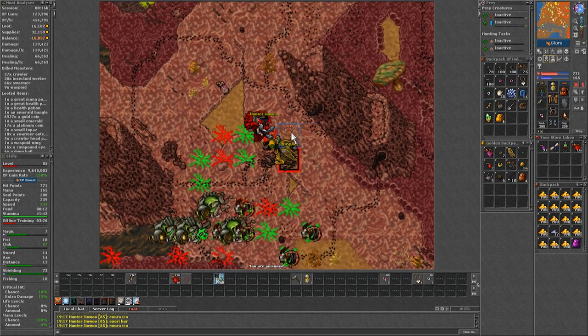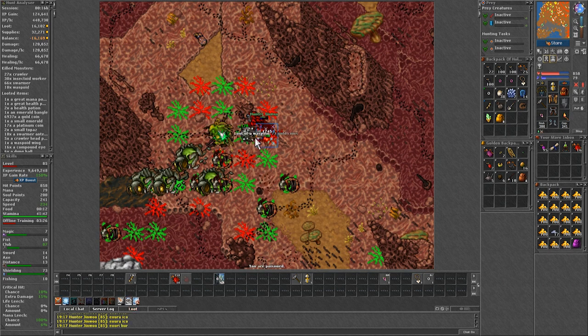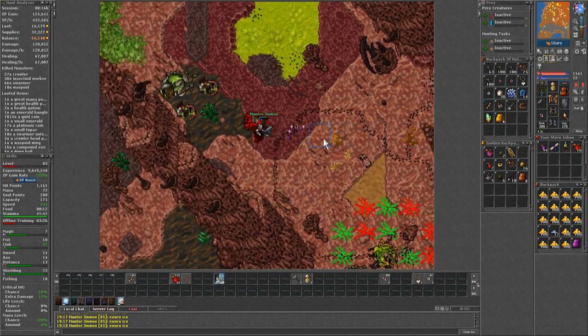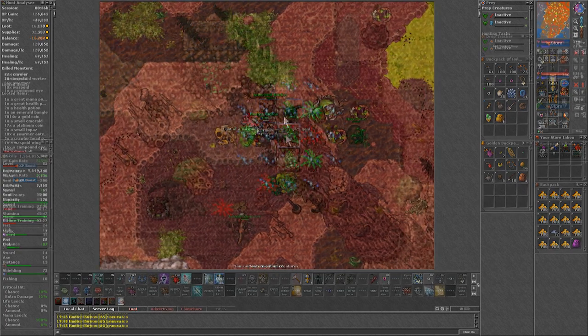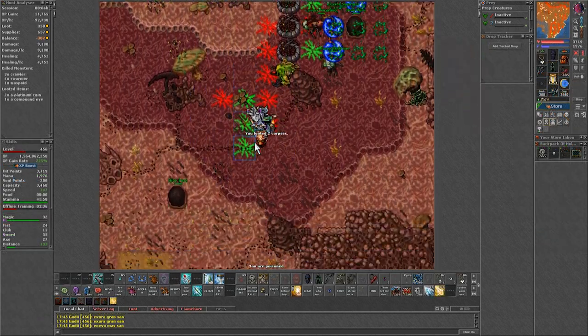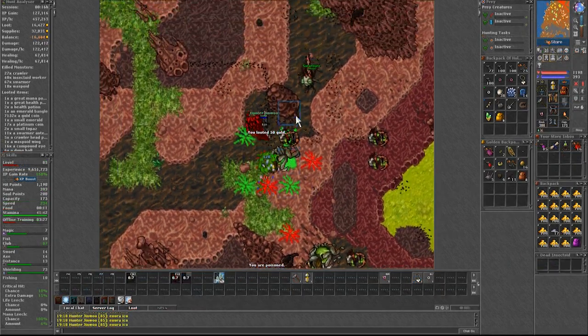Also be careful when having wasp boys on you, as they can do some nasty combos. Same goes for crawlers — they both hit harder than the average monsters on this level. As for the reason to not go to the east side, it is that there you will encounter hive borbs that summon lesser swarmers, a weaker version of swarmers in terms of HP but similar in damage.